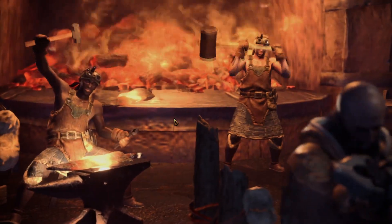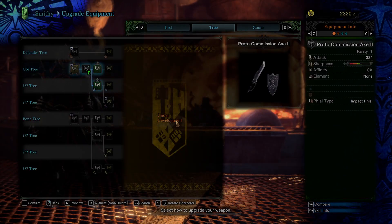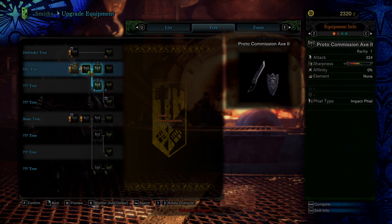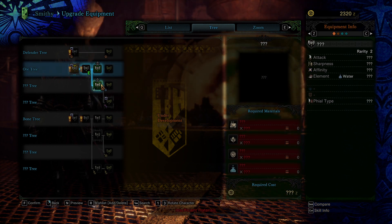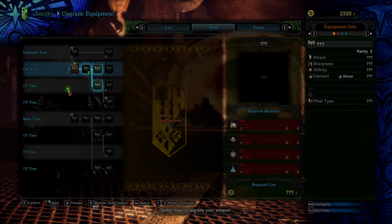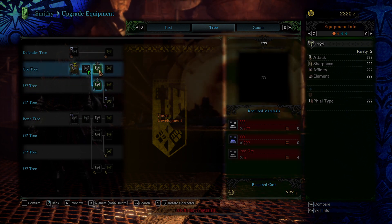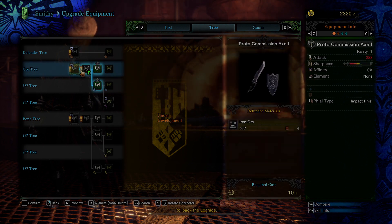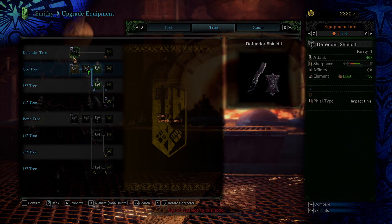There are individual upgrade trees - I can see a bone equivalent, a bone strong arm version. There's also a defender-type one. Looking at the defender: it has blast type and impact phials. Different phials have different effects. It has better sharpness characteristics - the protax degrades quickly at the top end but then more slowly at different sharpness levels. You need to maintain your weapon in the field. The defense shield has massive amounts of time on green, then very short bars on the others - once it tops out of green it degrades real quick.